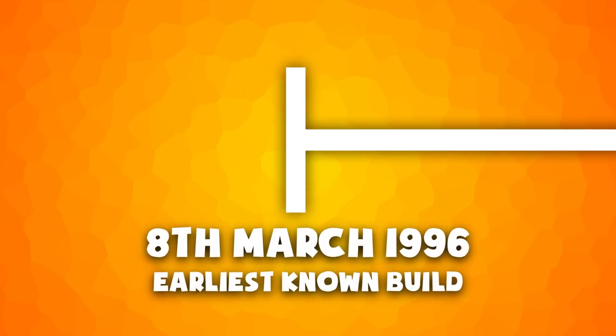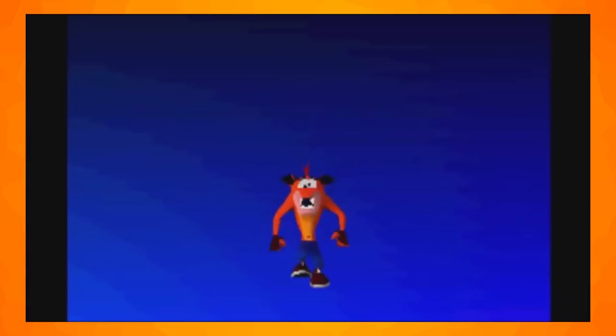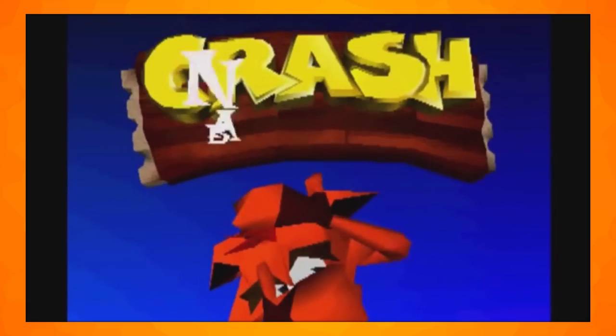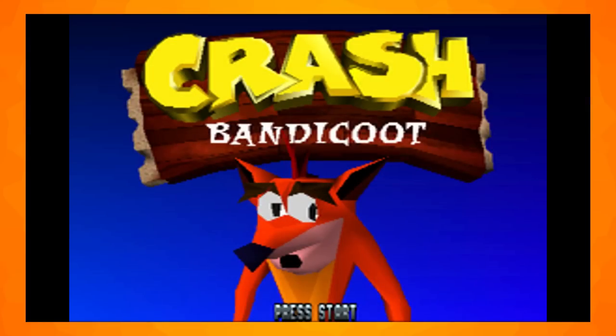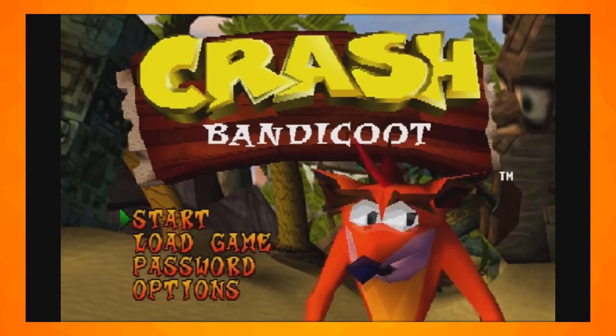Now we can go forward in time, but not all the way. First we must stop off at the build shown at E3 1996. The title screen in this build has Crash and the logo centered and a blue gradient for the background. This screen only has a press start option instead of the menu from the final release.